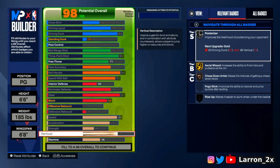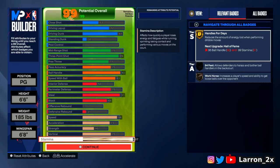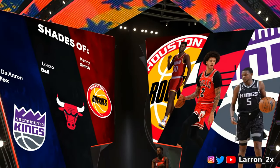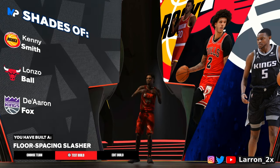Vertical at 75 — gets you all the animations you really need. You still get the chase down, can still catch lobs, all of that. Stamina — don't ask why I went 97. Most people tell you to max it out but I didn't on this player because if you do your get-it-ready workout you get the extra stamina bar anyway. The only way I'm maxing out to 99 stamina is on a lockdown or a slasher or a big. On a guard it does not matter as long as it's higher than 95.